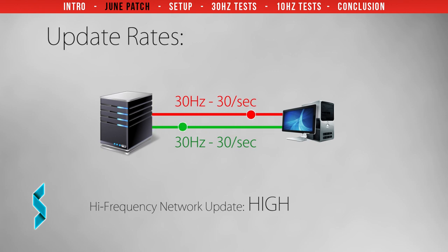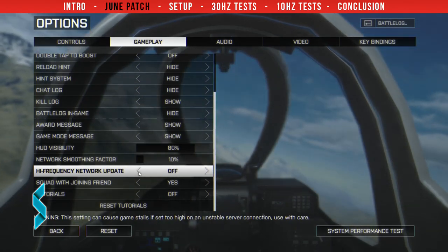You can now choose between 4 different update rates. High is 30 updates per second, so you receive data as frequently as you send data. Medium is 20 updates per second. Low is 15 updates per second. And Off, where you will have the default 10 updates per second. If you want to use the high update rate, you must select it manually.